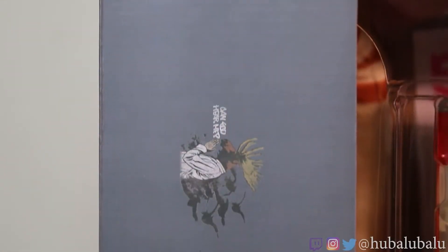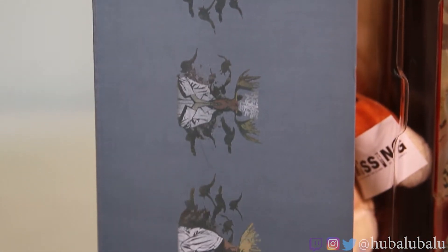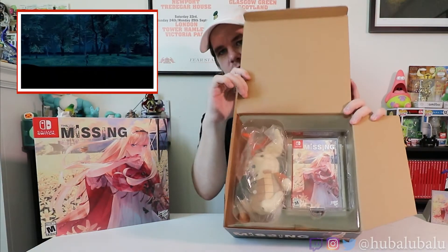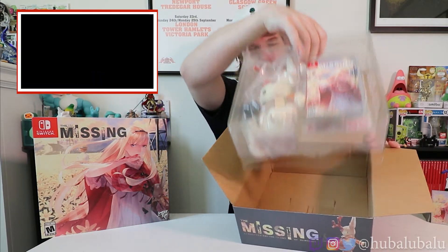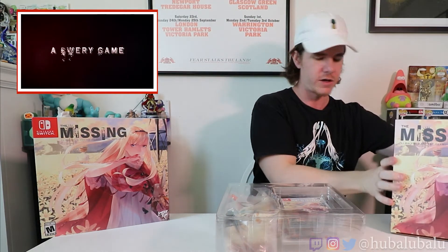They even added art on the inlay of the folds — that was beautiful. Look at this presentation! So we got the plush right here. There isn't really that much going on — we've got the game, the plush, and it all comes out in two plastic little trays. Let me put the box over to the side so you guys can see the artwork the whole time.